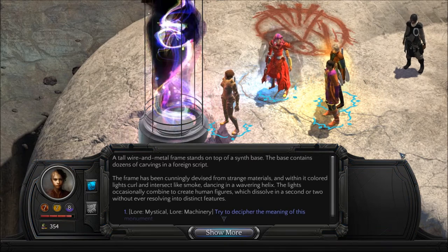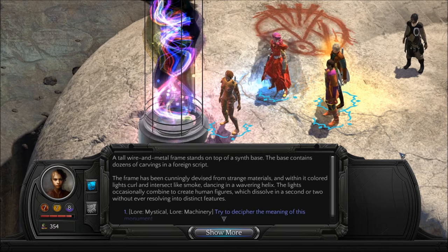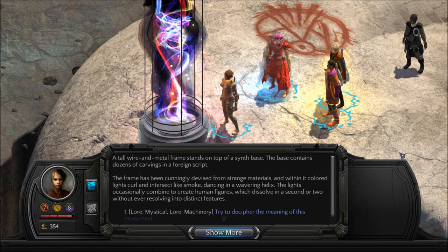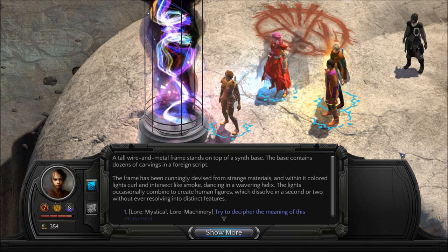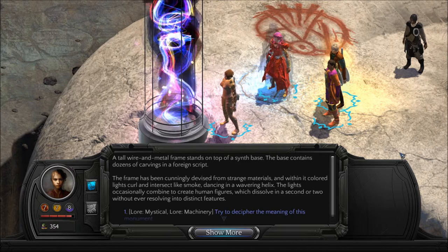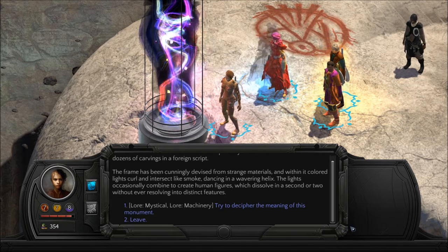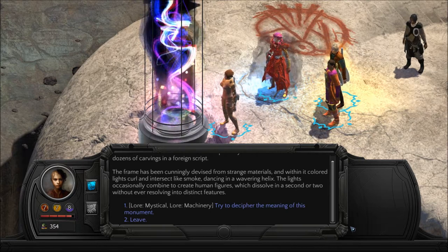A tall wire and metal frame stands on top of a synth base. The base contains dozens of carvings in a foreign script. The frame has been cunningly devised from strange materials, and within it, colored lights curl and intersect like smoke, dancing in a wavering helix. The lights occasionally combine to create human figures, which dissolve in a second or two without ever resolving into distinct features. Lore Mystical and Lore Machinery help with this — try to decipher the meaning of this monument.